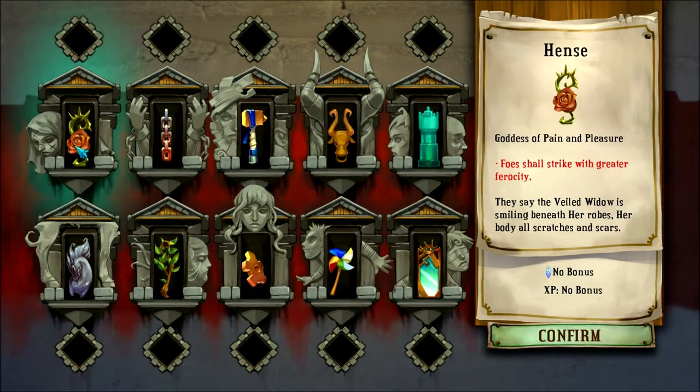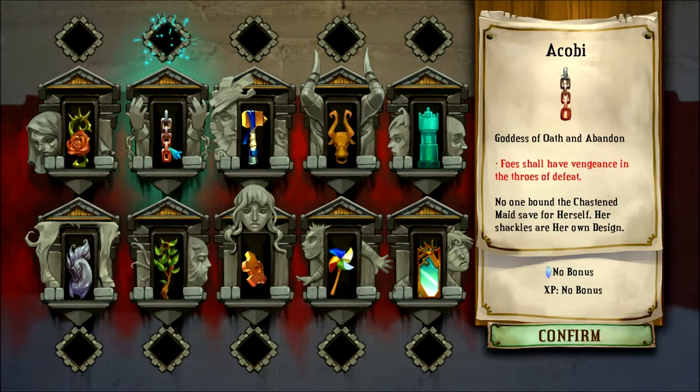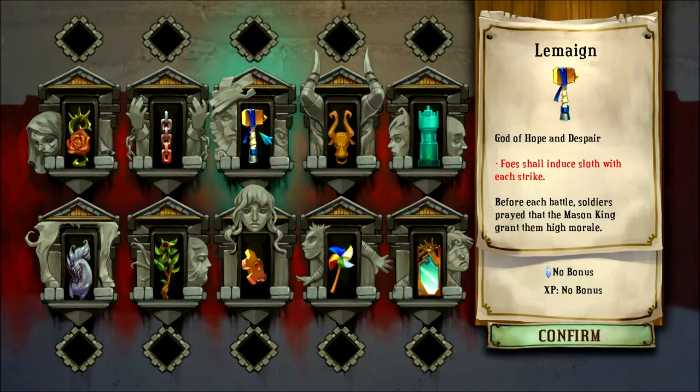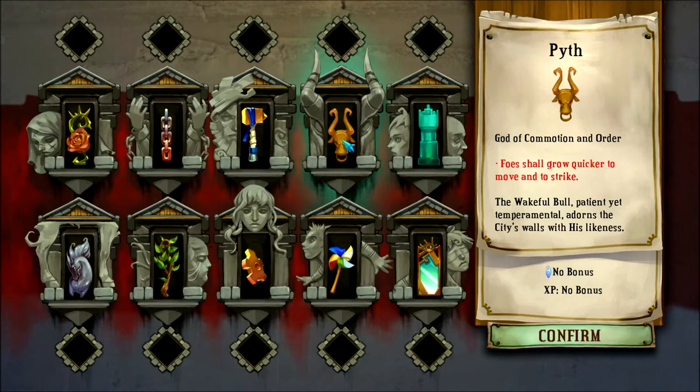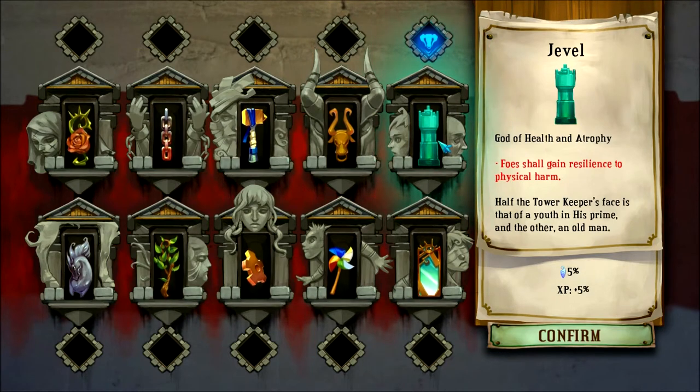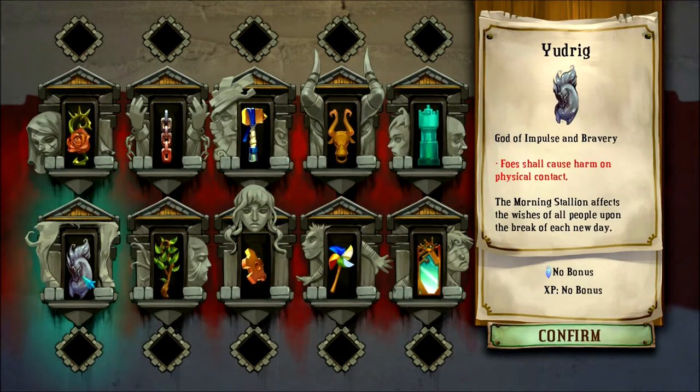Let's go over these one by one. Hensa makes enemies hit you harder by 10%. Kobe — enemies drop a bomb after you kill them — I am not a fan of this one, this is the one that killed me. Lamain slows you whenever they hit you. Pith — they move faster. Javel — foes get a bonus to defense; I don't like that one because it's quite a substantial increase to their defense and just slows everything down. Udrig — foes cause harm on physical contact — not too bad for me.